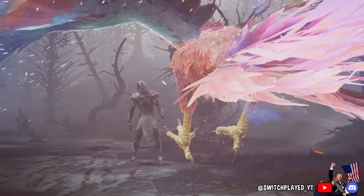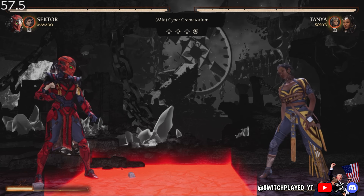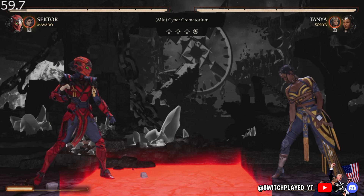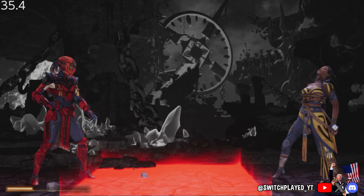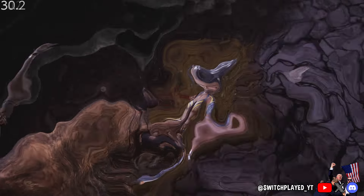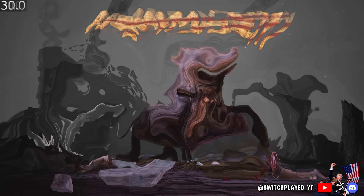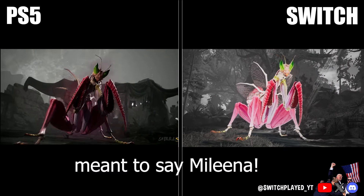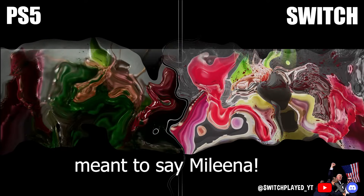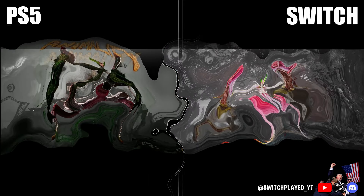From what I saw while compiling all of the animalities for a comparison video with the PS5 version, the animalities on the Switch are for the most part able to keep up with the PS5 counterparts. Here you can see Sektor's animality. There are some animalities that have a bit too much going on and go a little bit slower — like Sindel's for example — but Sektor's performs pretty much perfectly. You can see a clear reduction in speed in Sindel's compared to the PS5 version. Smoke's bear animality is a tiny bit slower on the Switch, but for the most part I would say animalities perform just fine.